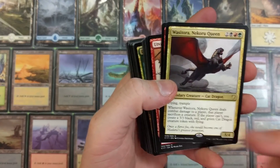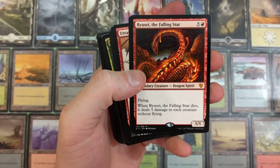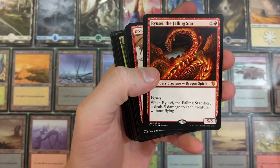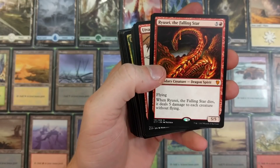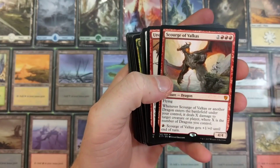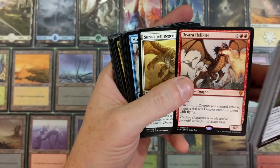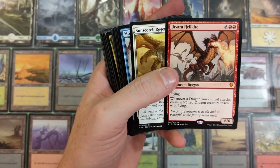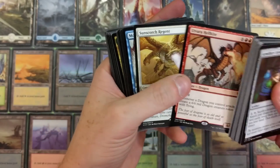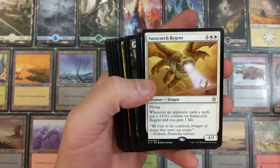Sweet ass freaking dragon - love it. Ryusei the Falling Star - when it dies it deals five damage to each creature without flying, that's brutal board-wiping right there. Scourge of Valkas - another great dragon. Whenever a dragon you control attacks, create a 6/6 red dragon creature token with flying. That is stupid overpowering.